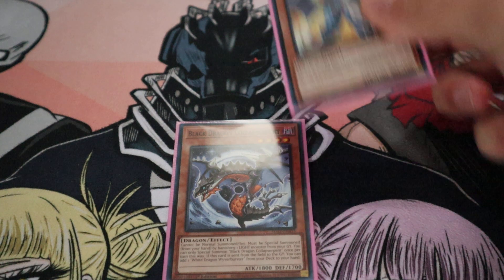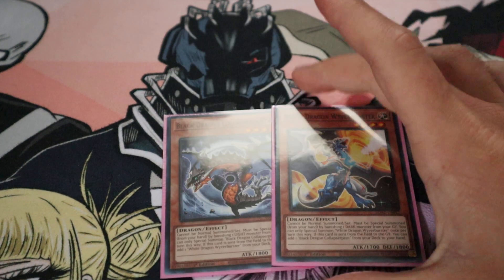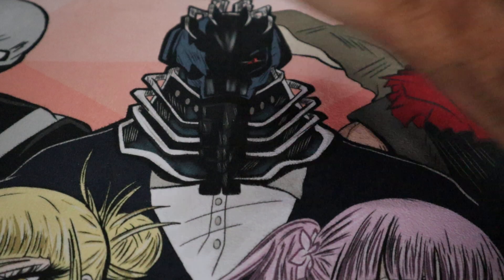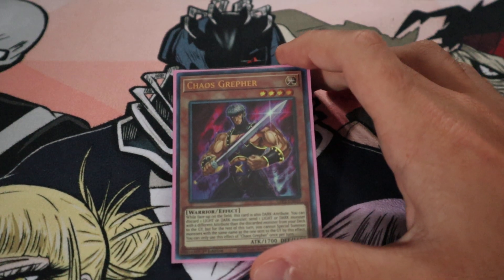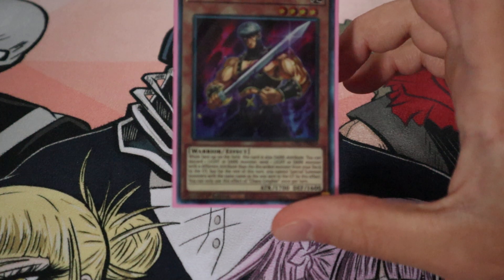Obviously we gotta have these paired together. Gotta have the Black and White Dragon. Because it's just very easy for getting them out — whether it's just for thinning the deck or obviously spamming the field. Again, when I was altering things around, I thought, you know what, let's see what fun cards I have laying around in binders. So this was one of them.